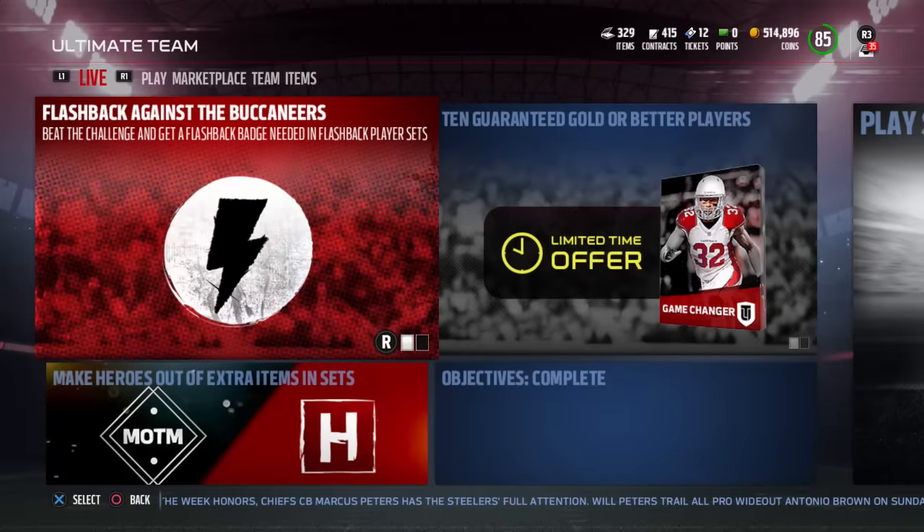Hey, what is going on, guys? CLIQUID here, back again with another Madden 17 Ultimate Team video. Today what we're going to be talking about are the new flashback cards that were added to Madden 17 Ultimate Team today — Donald Penn and Antonio Cromartie.